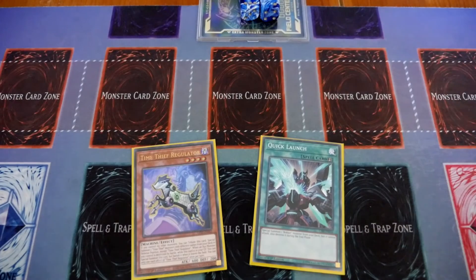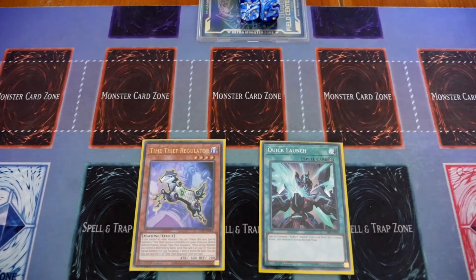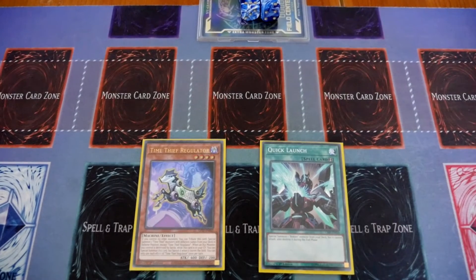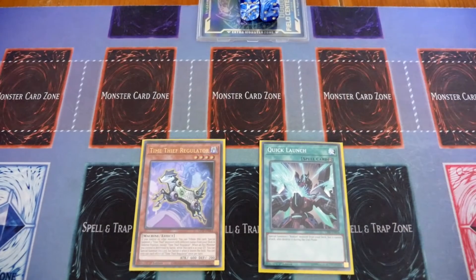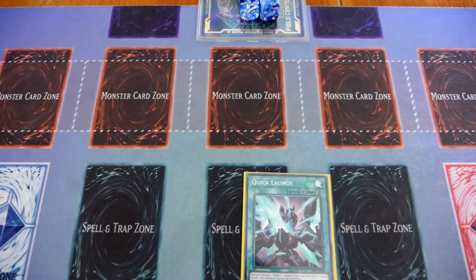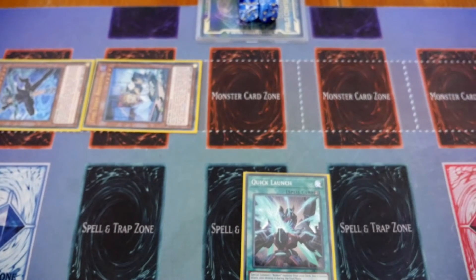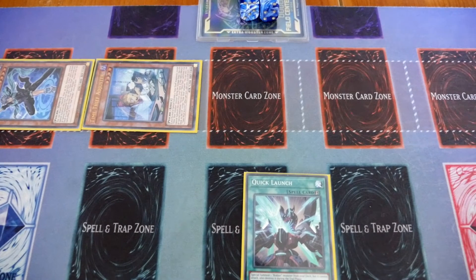This combo can be produced with more cards in your hand as well. All you need is Time Thief Regulator specifically and then any extender. So we'll start with Regulator — we're going to normal summon Regulator and use its effect to tribute and special summon two Time Thief monsters from the deck. Now obviously this is a massive choke point if you get Ashed, but that's where Gamma comes into play. In the old combo you would summon out Winder and Beazleship, but now you can summon out Winder plus the brand new Adjuster. Adjuster will send your Beazleship from deck to graveyard, setting up your graveyard revival plays.